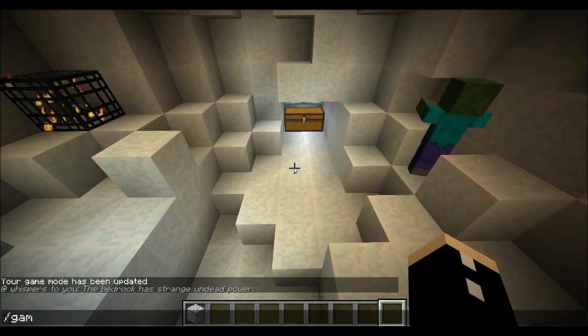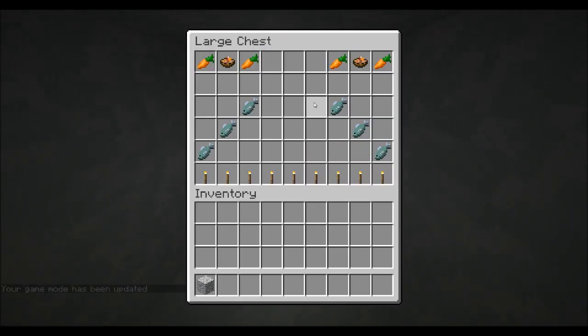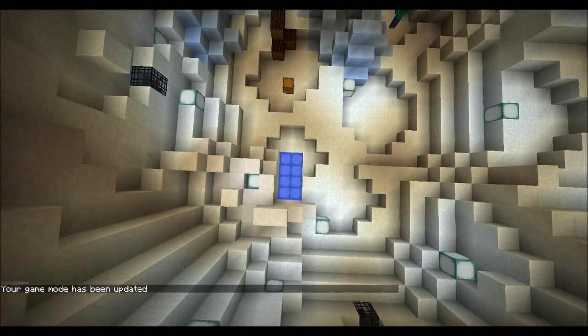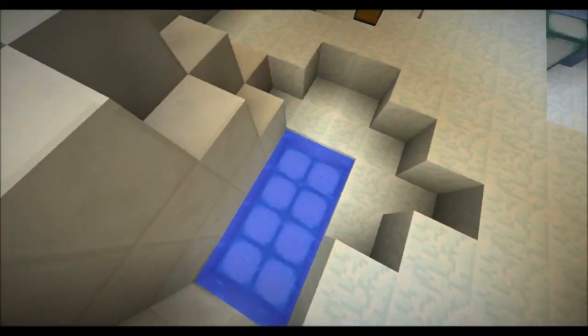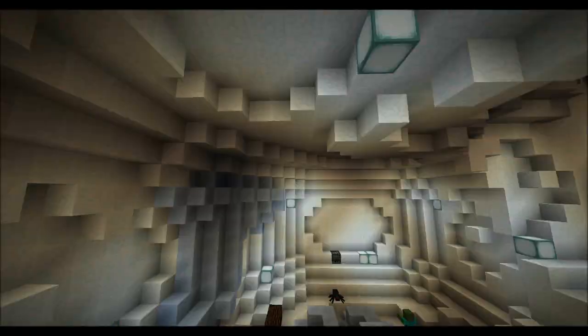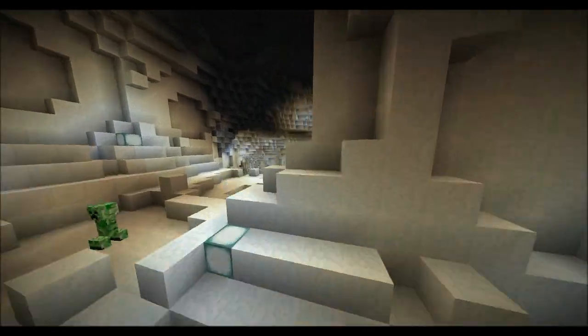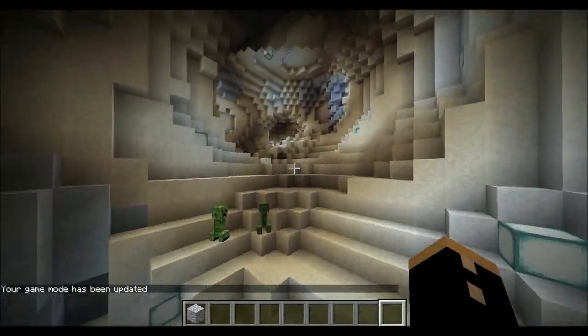Now, this chest here - I'm going to go into spectator mode for it, because if you actually open the chest in survival mode, because this isn't real snow, it will update and disappear and you will fall into this hole. You'll have a mini heart attack. But I decided to be nice and just put a little bit of water there because the real struggle is getting out of this place. It's a lot harder than it looks. Let's go back into survival mode so mobs spawn.